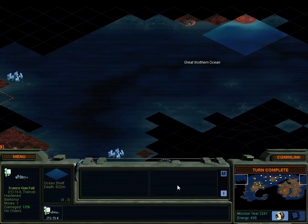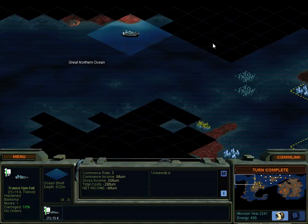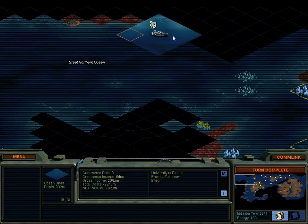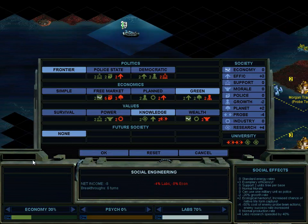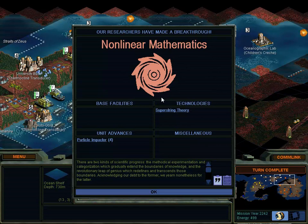So, how are we doing financially? We've got actually 500 energy saved up. We are not making any per turn right now though - we're losing 8 per turn. Our costs are just that high. I guess I'm not going to be spending. What's our social policies? Green, knowledge... We may have to go to police state for a little while at some point if we really are going to war, but green and knowledge is good for now.